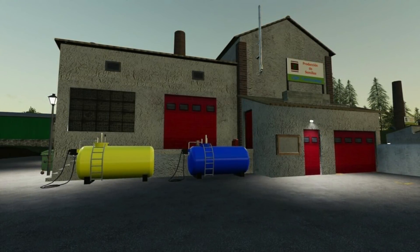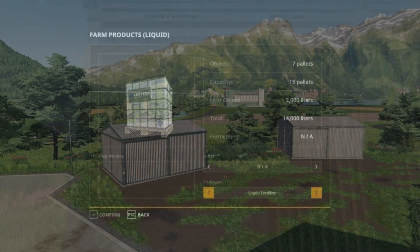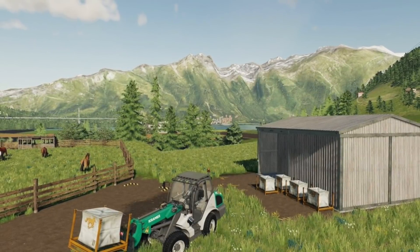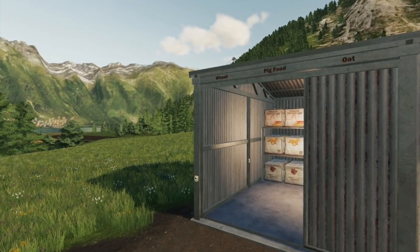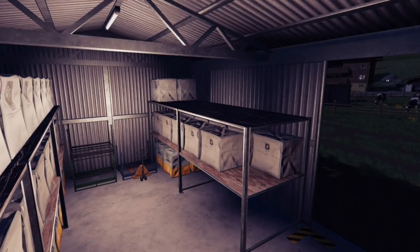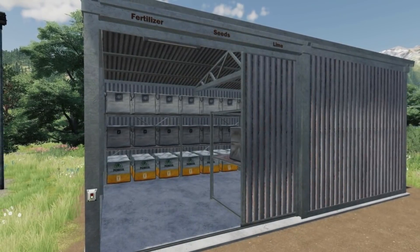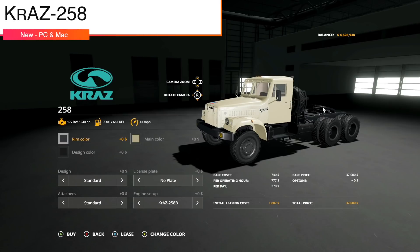Making our way into new mods for PC and Mac — we start with GTX and their farm storage sheds. These small metal sheds provide a convenient way to store farm supplies; pallets can be respawned on demand via a built-in menu. No extra scripting add-ons required. Price: $11,400 each; maintenance: $6 per day. Three versions: shed one for 30 seeds/lime/fertilizer pallets or big bags; shed two for 15 liquid fertilizer or liquid herbicide tanks; shed three for 30 chicken/horse/pig food pallets. Seasons-ready — rooftop snow added in snowy conditions.